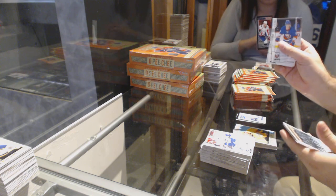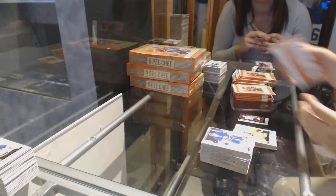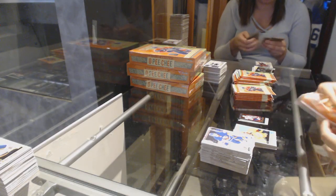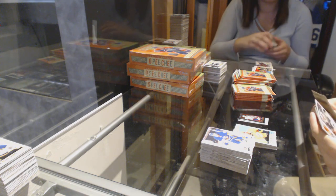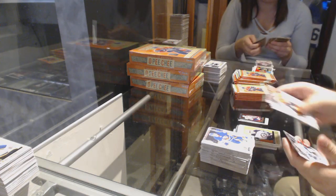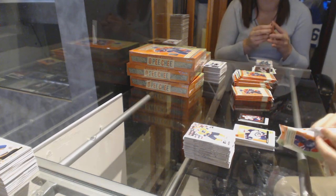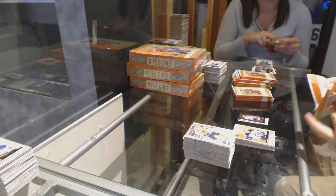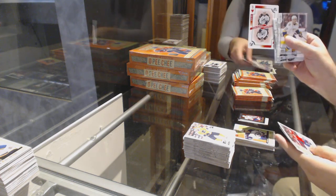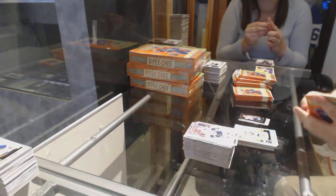We've got a Black Border of Kuznetsov for the Capitals Mini. We've got a Paul Ledoux for the LA Kings Marky Rookie and an Ehlers Retro for the Jets. We've got a Nathan McKinnon playing cards for the Avalanche. Chris Kunitz for the Pittsburgh Penguins Retro.